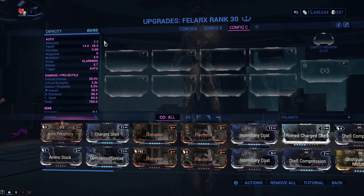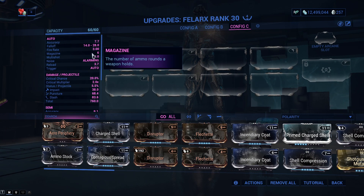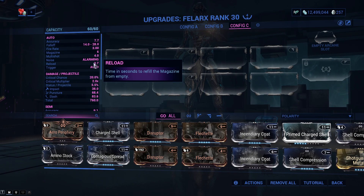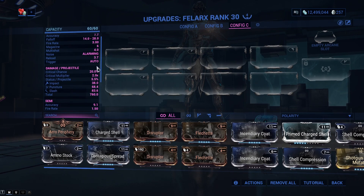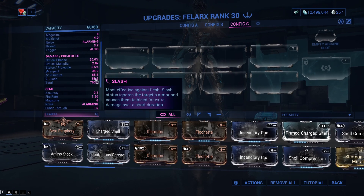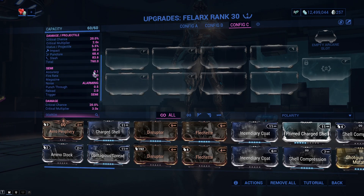The base stats of this weapon are pretty decent in and of itself. Magazine is 6 capacity, and I'll tell you why I'm mentioning that in just a second. Multi-shot is 4 pellets per shell. It has a reload of 3.7 seconds, accuracy is 7.7. The critical chance for the main fire mode is 20% with a 2.0 multiplier, status is 5.5%, and the main IPS is slash but puncture follows very closely. Total damage is 760.